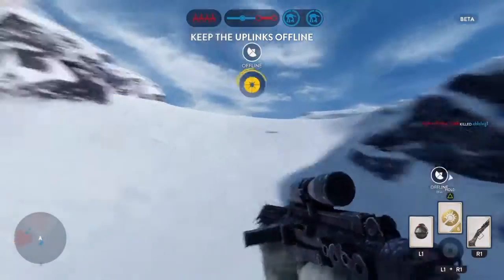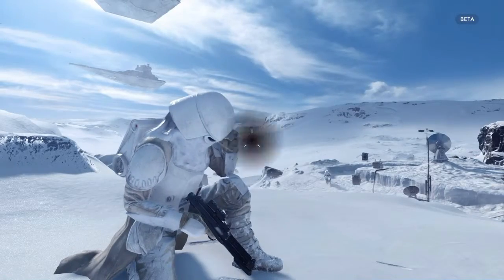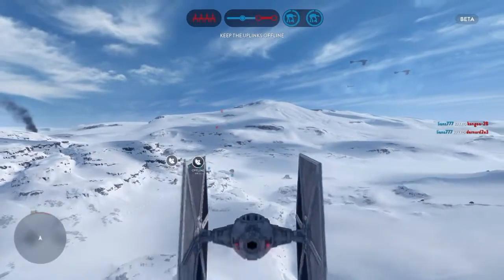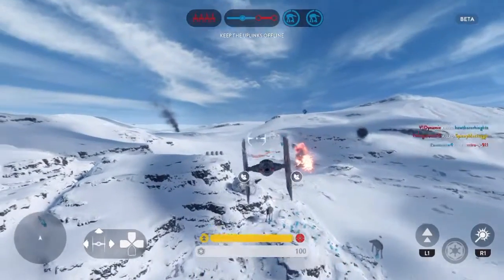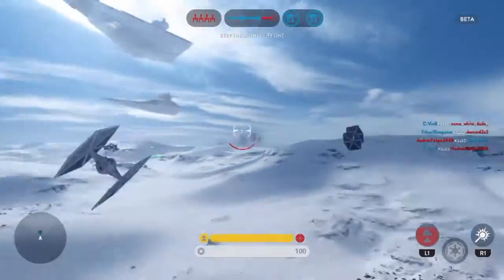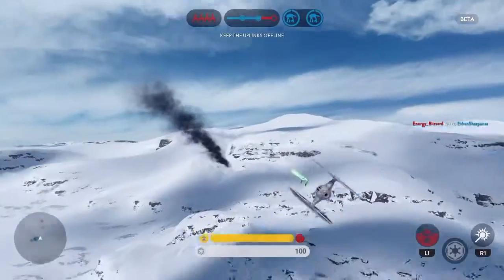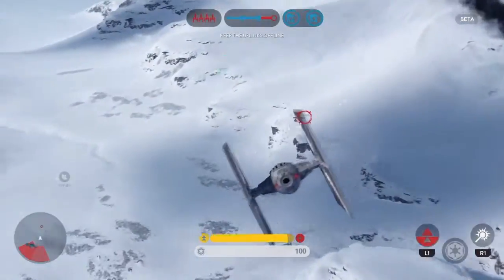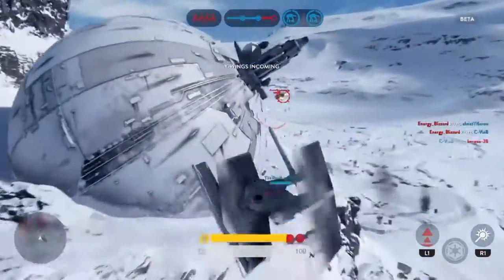Rebel uplink offline. Requesting TIE Fighter support. I've got them. Heading for your signal. Rebel Y-Wings are targeting the walkers.